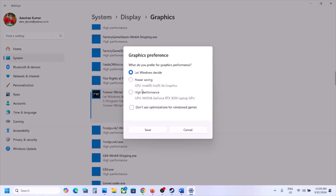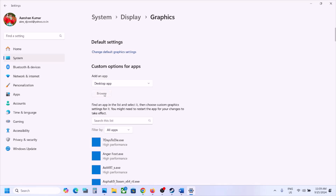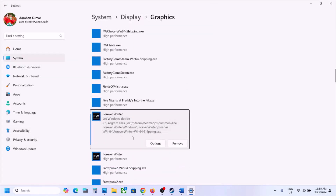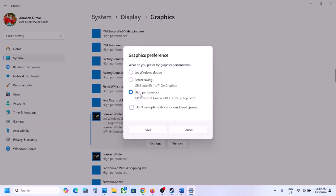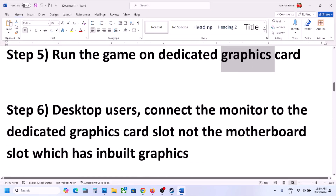Once the game is added, click Options, select High Performance, and click Save. Again click Browse and this time open the Forever Winter folder, then Binaries, Win64. Select the EXE file, click Add, click Options, select High Performance, and click Save. Now launch the game and check.